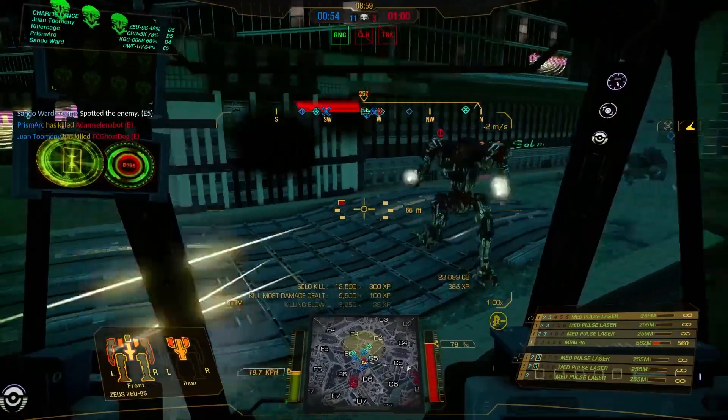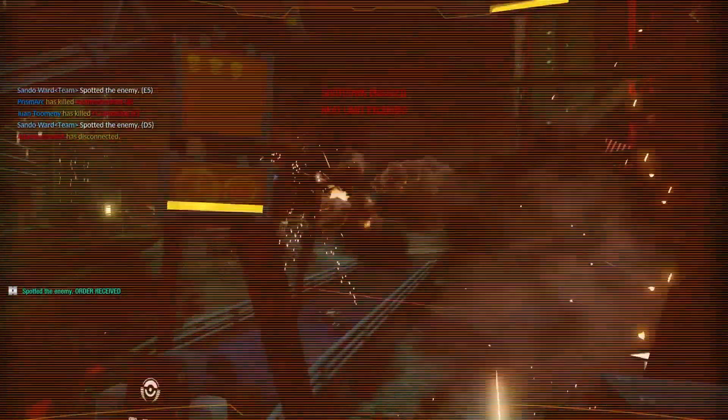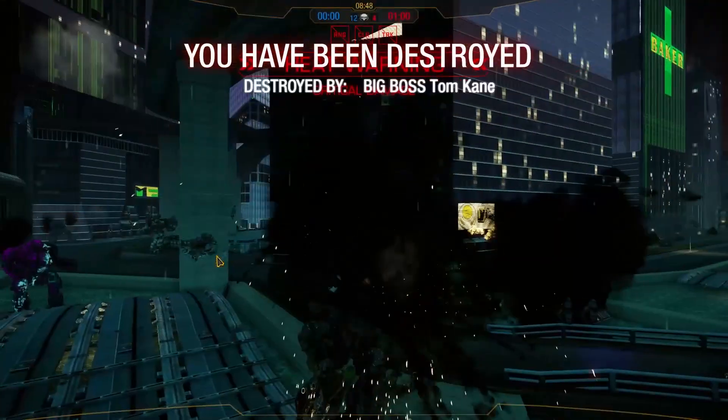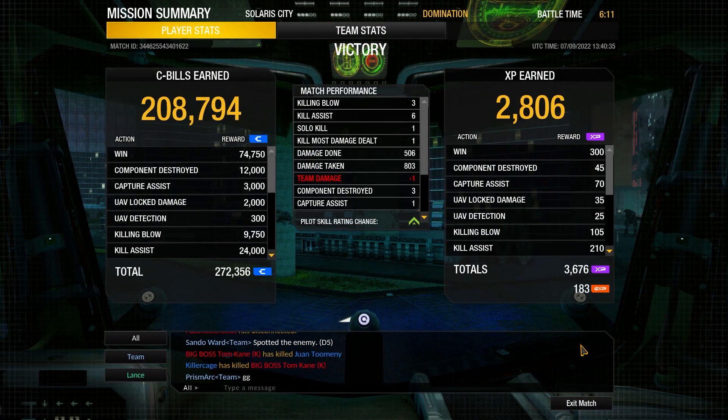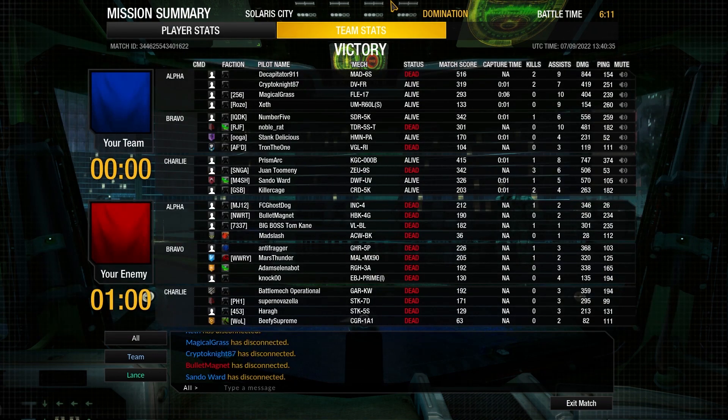Unfortunately, I didn't know he had a Vulcan in tow as well, and the Vulcan focuses me — but that's okay because it allows me to hold his attention while the rest of my team kills him. Jumping to the end screen: in this match we wind up with three kills, 506 damage done, and 803 damage tanked.